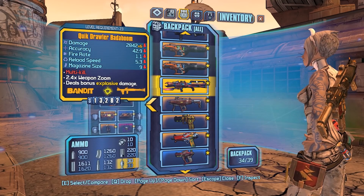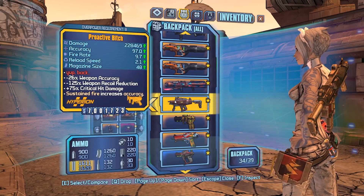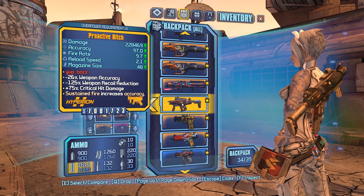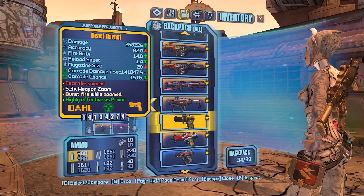The Fatale is basically for bringing down the dragons during the Ancient Dragons fight. The Hornet is a good backup for taking down surveyors in case you're out of ammo for your Pimpernel.